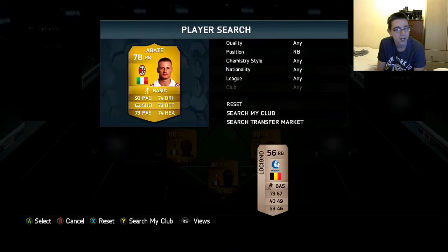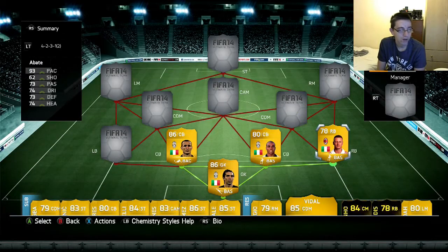The right-back is the Milan player, Abate. He was really good down the right-hand side because of his 93 pace, and all his other stats bar shooting are in the 70s as well, which is great for a right-back or a full-back on either side. I enjoyed him.